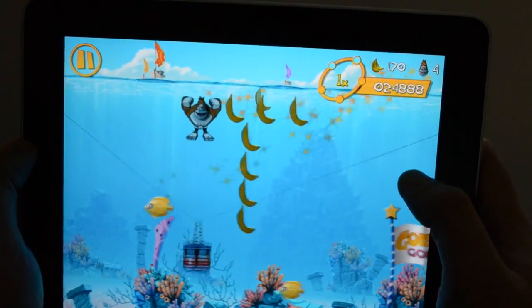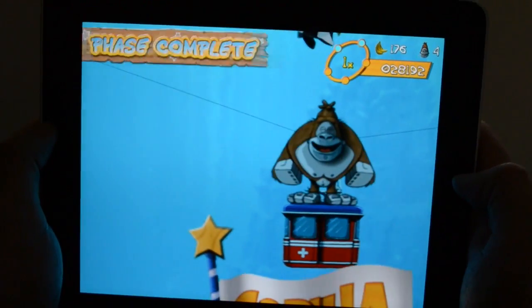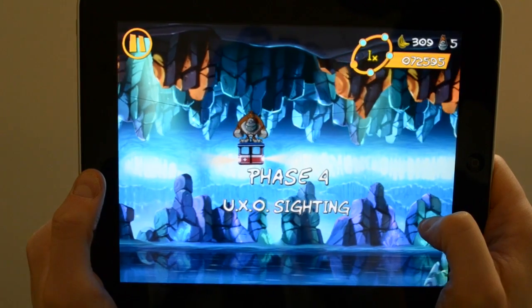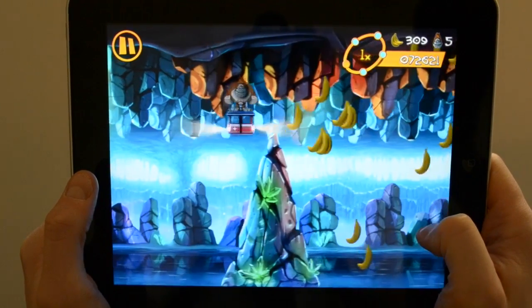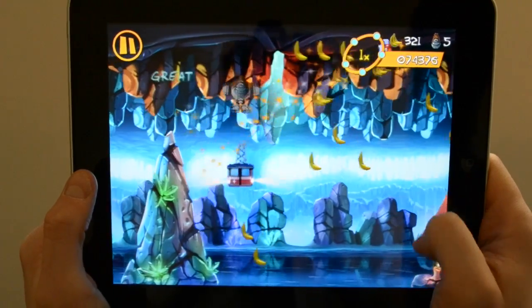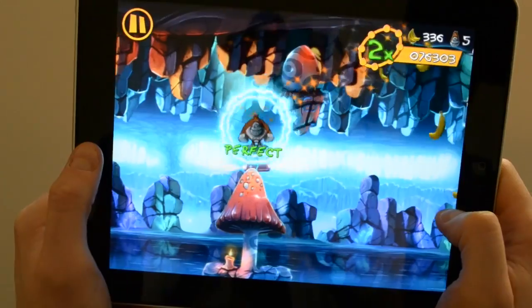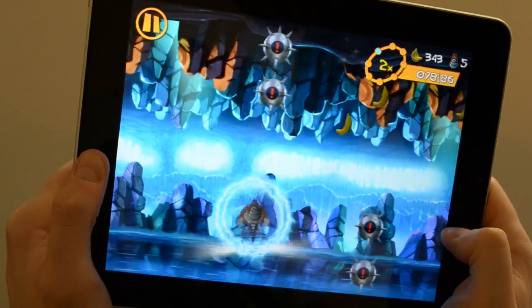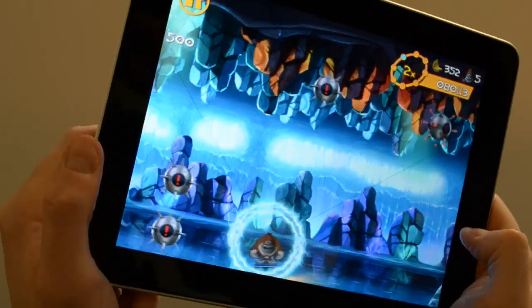Moving on to the last part of today's demo, we're going to show you another one of the game's levels. Here we are on the game's cavern level where we're going to show you a little bit more obstacle dodging, a bit more banana collecting, and an introduction to a couple more of the game's power-ups. Here we are dodging a few more obstacles using the swipe and the tilt we showed you earlier. And here we are dodging a minefield — there are a lot of these in the game. These are slightly more deadly as they result in an instant death if hit.